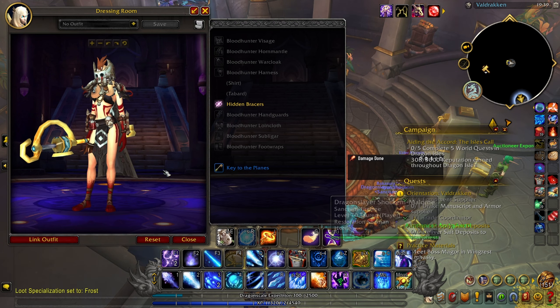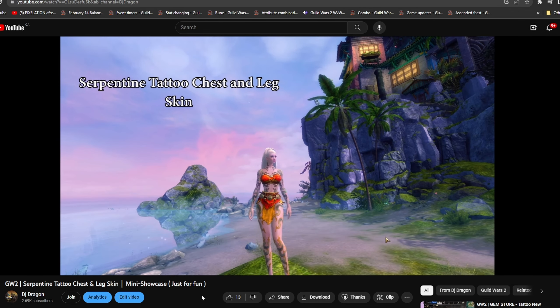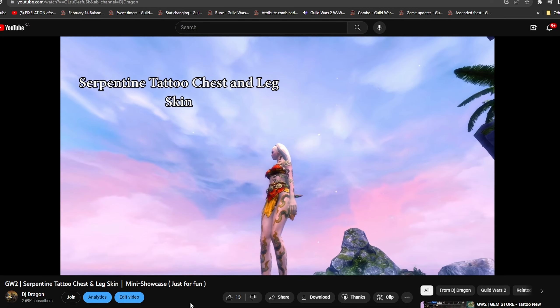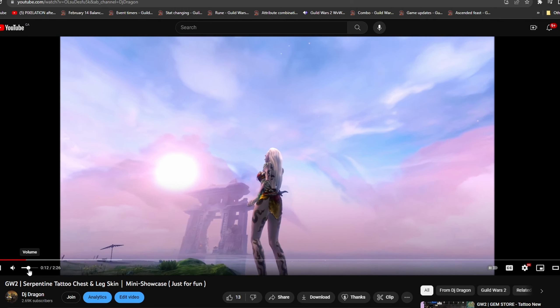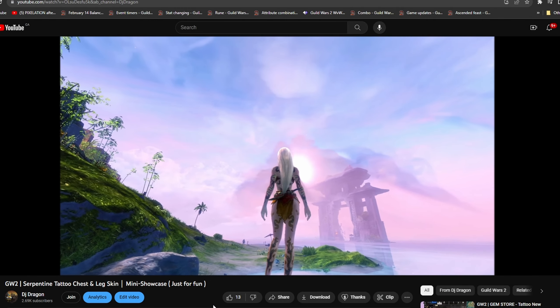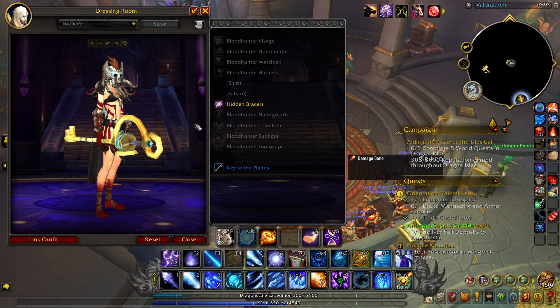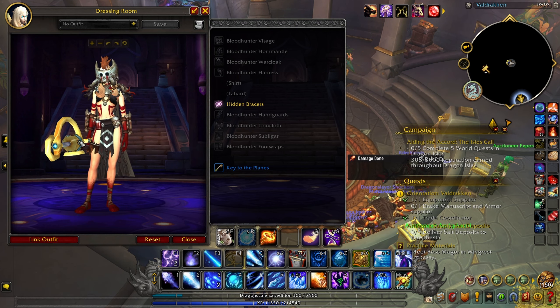This is one of my old videos I've done for Guild Wars 2 — this is a tattoo chest and leg skin. I put some tribal music in the back. But if you look closely, it looks strangely like a Guild Wars 2 outfit. You can see the design here and the way it looks — it's really like Guild Wars 2.